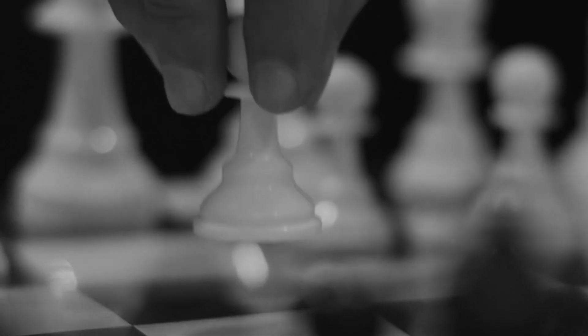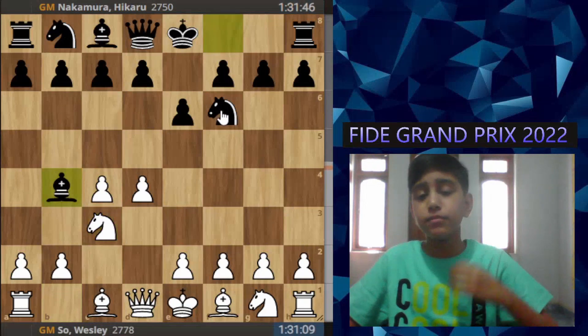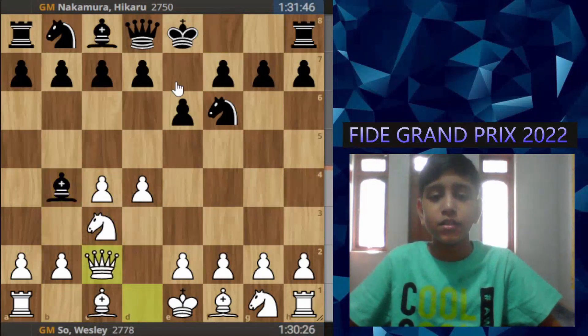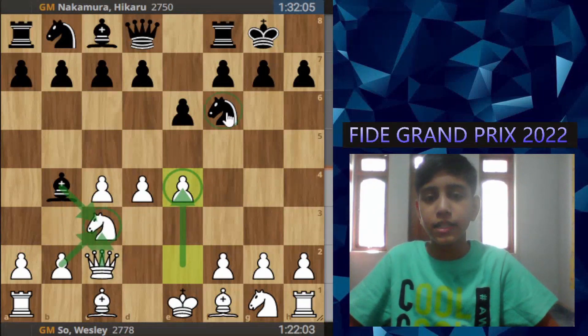Westriso responds with D4, Nakamura responds with Nf6, D4, E6, Nc3, and Bb4 — the Nimzo-Indian. White plays C2 and pushes E4 here. Now he'll have to create doubled pawns because if he takes the Queen, he'll lose the pawn.